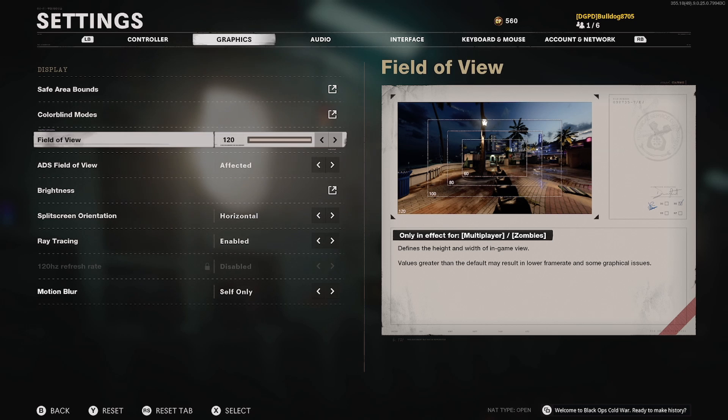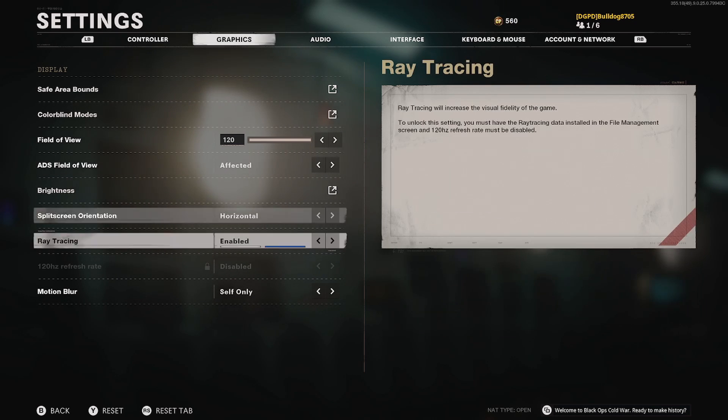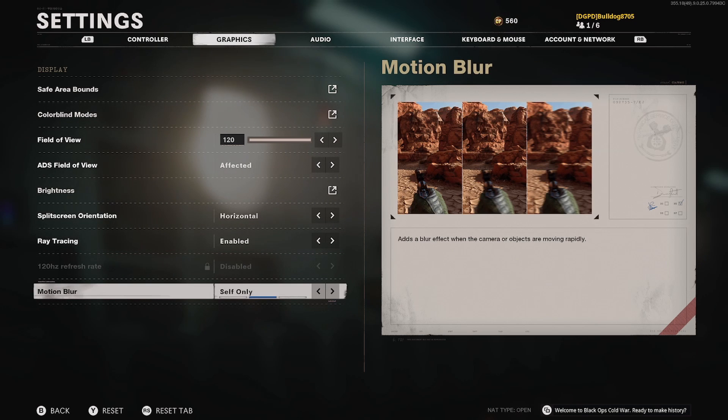The next big one is field of view. On console we usually get locked to 80 FOV, and that square is all you can see. This is the first time we've had a field of view slider on consoles, which is a big deal. I use 120 — both in the beta and now in the full release. It gives the widest field of view, makes you feel like you're moving faster, and lets you see a lot more. For the ADS field of view, I have it set to Affected rather than Independent, so when you aim down sights you still see the wider view around you. Ray tracing is enabled, motion blur is disabled — I don't want anything distracting me or making targets harder to see.